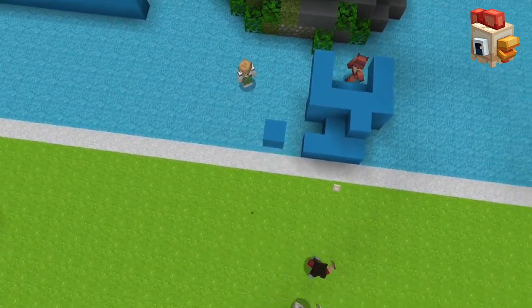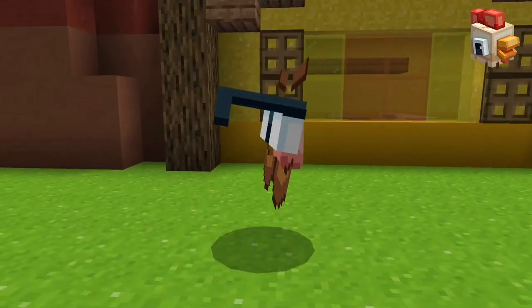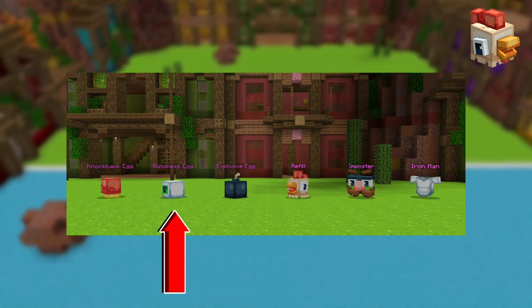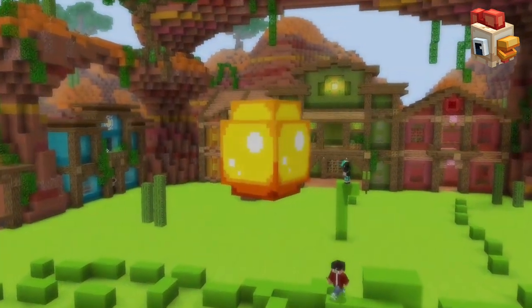Ground Wars is a giant egg fight where you try to gain the most ground to win, but be aware of the new power-ups that can spawn, such as Impostor, Blindness Eggs, and the golden power-ups that spawn at the top of the map.